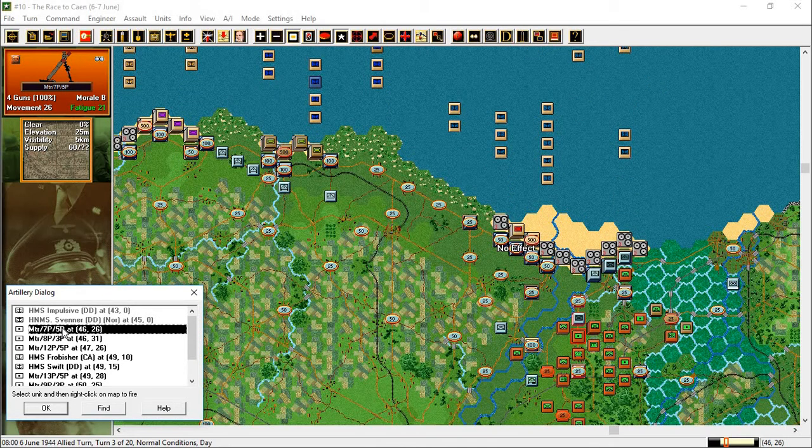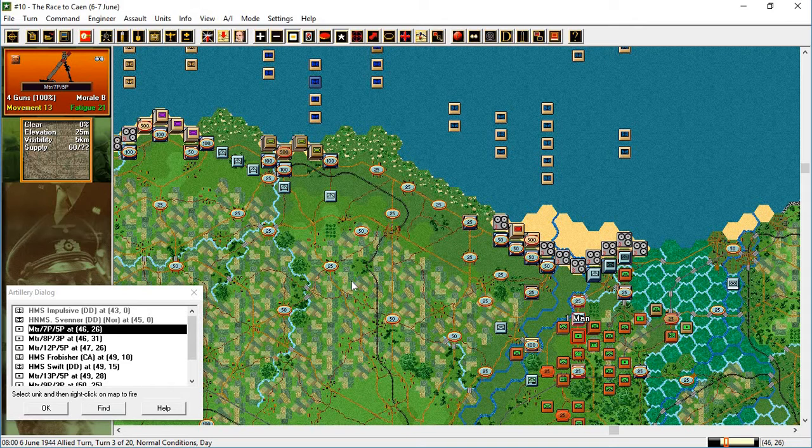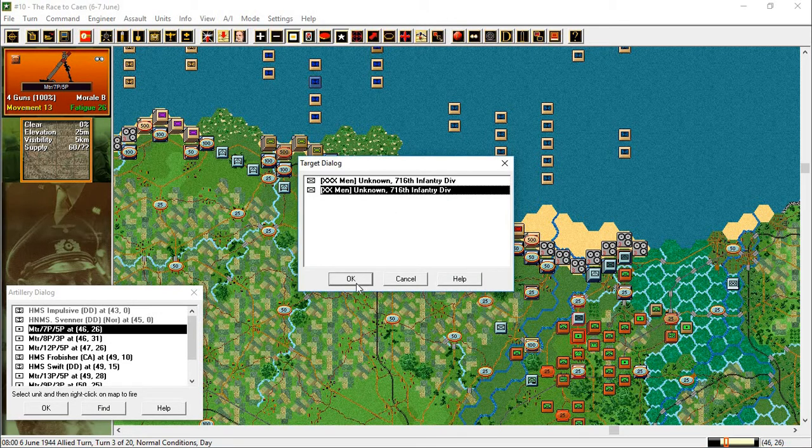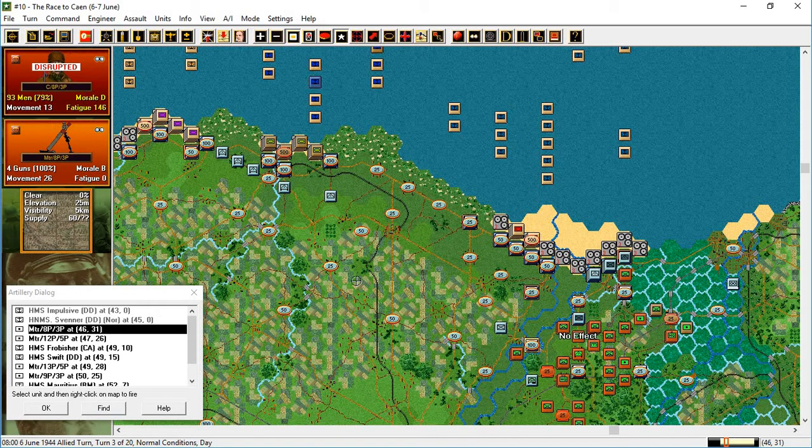Now we're going to mortars. Double click on there — it should be highlighted. There's my valid target. Now it's coming back to me, bit by bit. Let's do that — one casualty. Now I should have another attack. Another casualty.